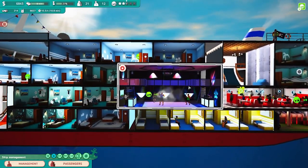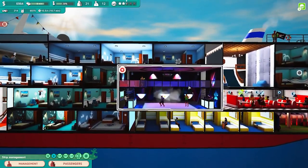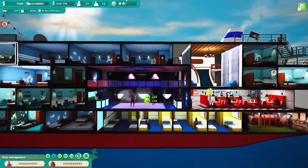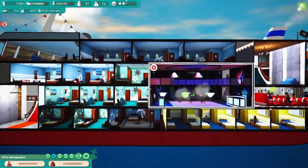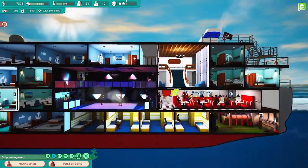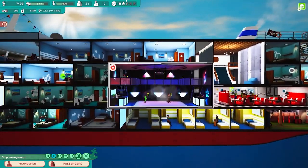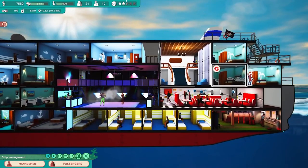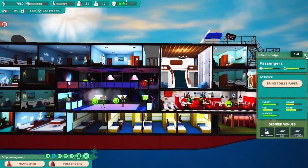Each of these venues can hold like 16 people, so even with 21 people, not everybody can go into one venue at the same time. But there's enough room overall, especially as people spread themselves out — chill on the deck, chill on the front, sleep, use the bathroom, all that good stuff. There was a public toilet you could place which would fit in some of the smaller spaces, but it was not available in the demo. Oops, we got a toilet paper emergency — Bianca, since you're out, go help them.